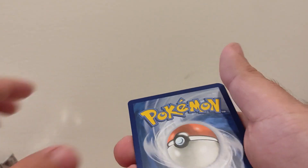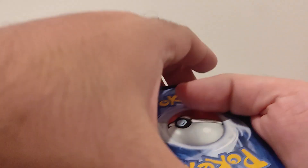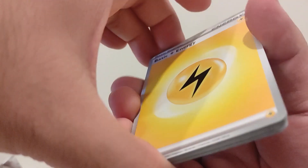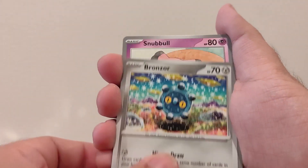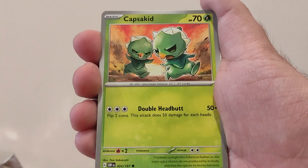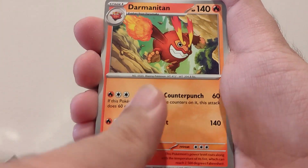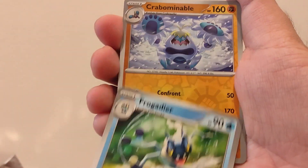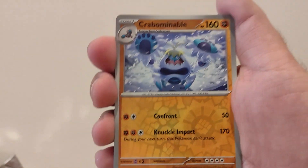Here we go — one card in the front just because we like to do the card trick even though you don't really need it anymore. We got lightning energy, we got Bronzor, we got Snubbull, Capsicid, Drill Burr, we got Darmanitan, Stoutland, Frogadier — yes! Finally, we got this card!